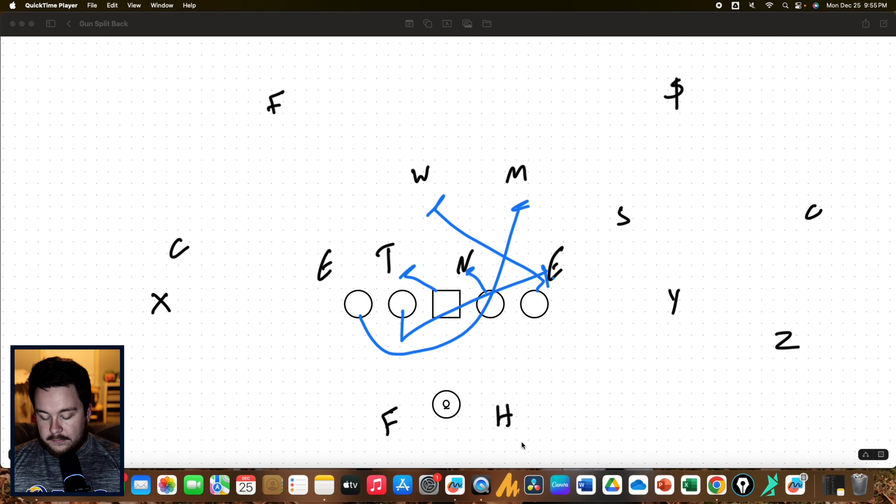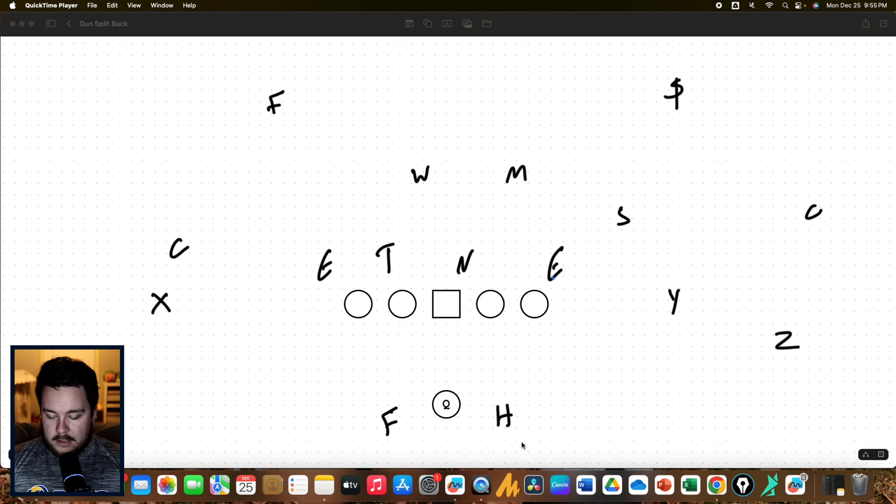We can also run GT counter and we can do it both ways. If we want to run it to the right, again we'd stab that defensive end and get back to the wheel. Back call for the center, blocking back on the three. Guard's going to kick the end, tackle wrap for the mic. Here we would have the fullback just sit and wait for the defensive end — this would be same side GT counter.